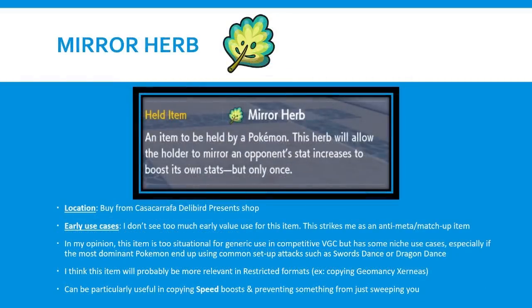The next item is Mirror Herb, also seen in a trailer before Scarlet and Violet. It essentially allows you to mirror an opponent's stat increase to boost your own stat, but only once. I don't think there's really much early value for this item because it's an anti-meta and matchup-oriented item. In the first few weeks of Scarlet and Violet, we're not really going to know what's super strong, so are you really going to add this item if you can't guarantee it going off? I think this item in general is just too situational for generic use in competitive VGC.